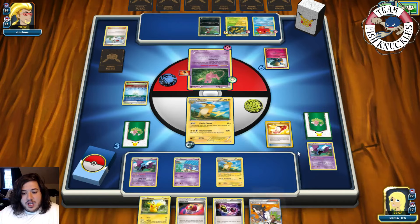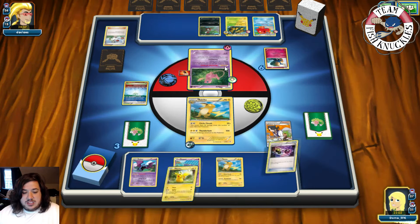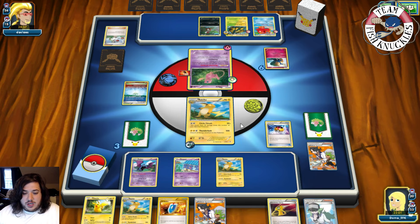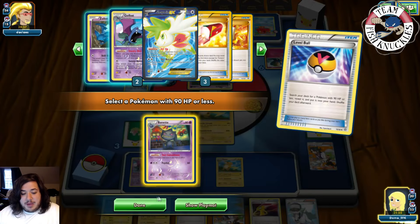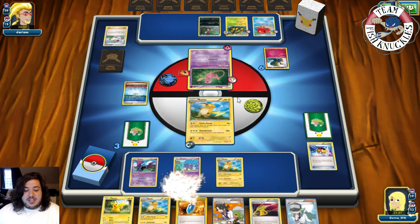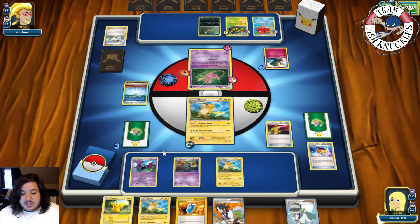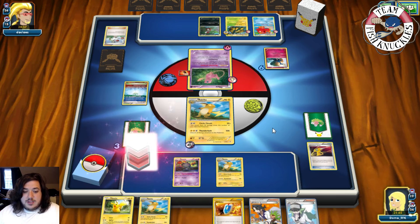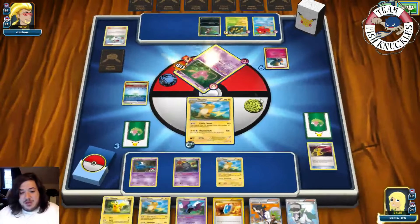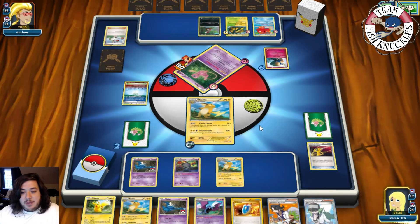We'll take a knockout this turn — Beedrill is down shutting out tools. Mew should have 50 HP, so 20-40-60 plus Devolution Spray to pick up the Golbat to reuse next turn. Then Circle Circuit for the knockout — 20-40-60 is enough to knock out Mew. We go down to two prize cards. There's a Zubat for the following turn. Galvantula comes active — on to our opponent's turn.